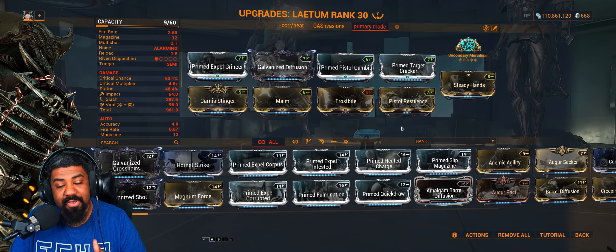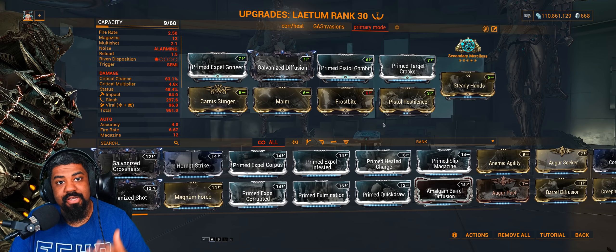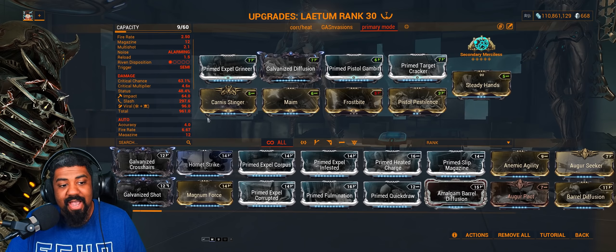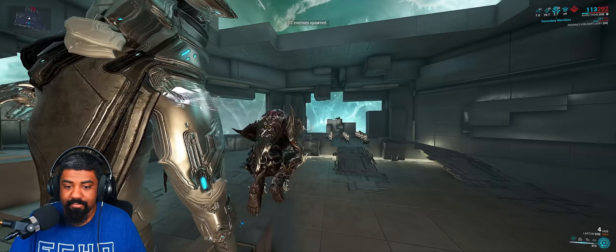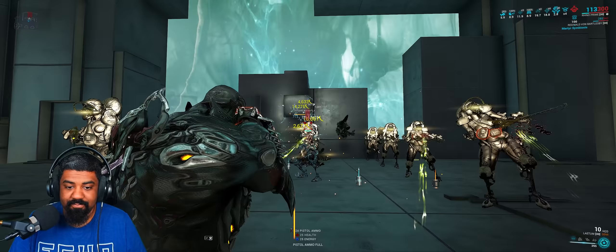You can replace Mame with Anemic Agony for even more fire rate, but I wanted to proc slash more consistently since we don't have great status chance. I have the 60-60 mods — one is unranked and the other is one off the max. I've done this to reduce the proc priority, reducing the chances of proccing more viral than slash. My slash weighting is way above the viral weighting. You can even put a max rank Pistol Pestilence and still be fine, as long as you remain way below the slash.